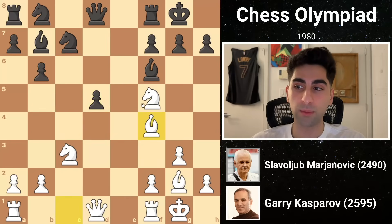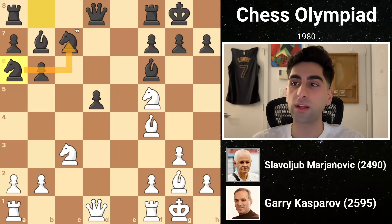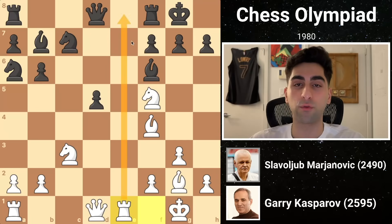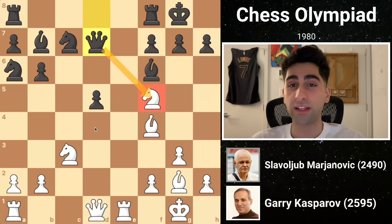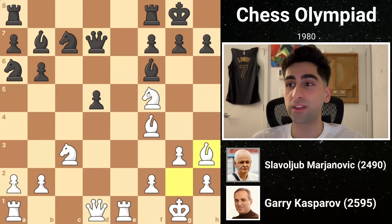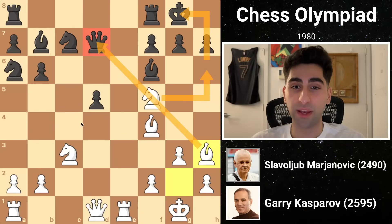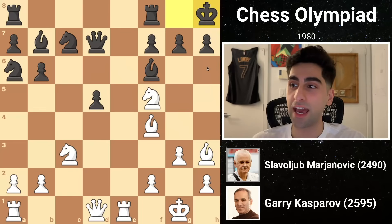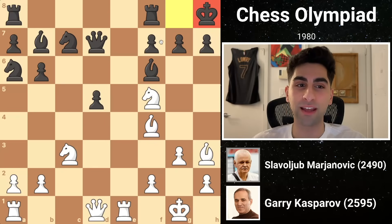White follows with bishop f4, pressuring the knight, and black replies with knight b to a6, protecting it so that the queen is not tied down to its defense. White's rook e1 gets another piece into position before black lifts his queen a square, finally putting the question to white's advance to the knight. White counters with bishop h3, with the serious threat of knight h6 check, which would win the queen. Black's best response would be just to move the queen, but he instead shifts his king to h8, where it can't be checked by the knight. The king, however, is slightly misplaced on h8, and Kasparov begins a long-winded plan to exploit this fact.